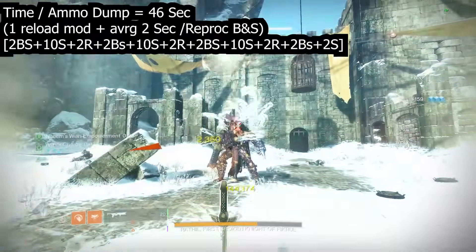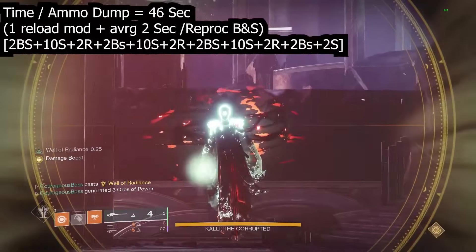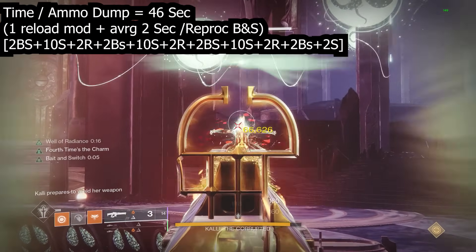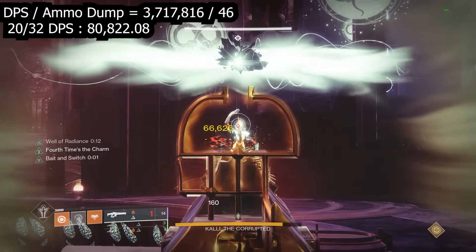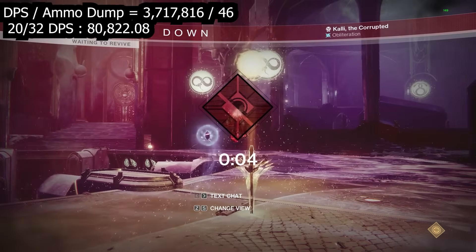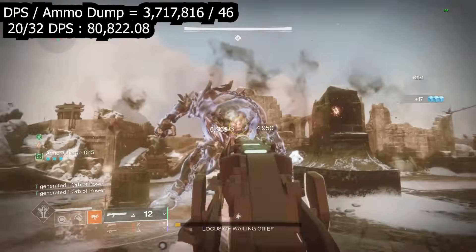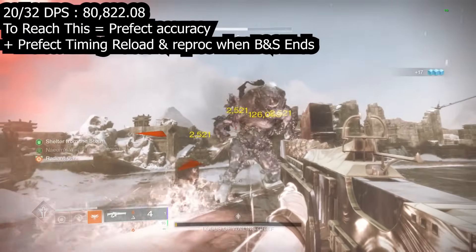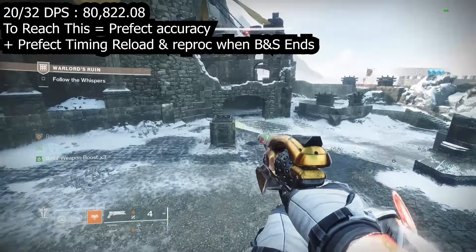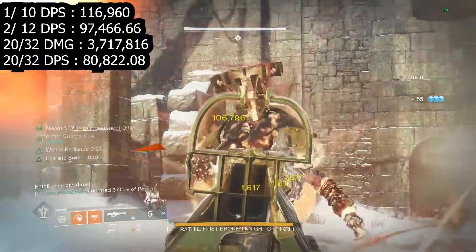The time required to fire all 32 shots is 46 seconds — with one reload mod it averages two seconds to reload and two seconds to re-proc Bait and Switch each cycle: proc Bait and Switch, shoot 10 seconds, reload, repeat three times, then shoot the final two shots. Dividing 3.7 million by 46 seconds gives 80,000.8 overall DPS. This assumes you fire everything at once without counting damage from the other two weapons during Bait and Switch procs — assuming two primaries doing insignificant damage. To achieve this you must be perfectly accurate with perfect reload timing.